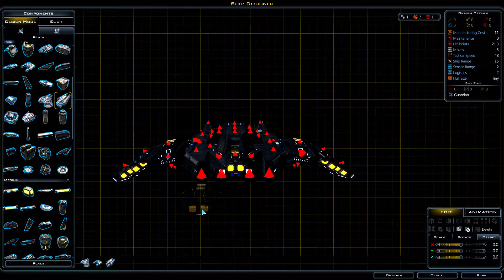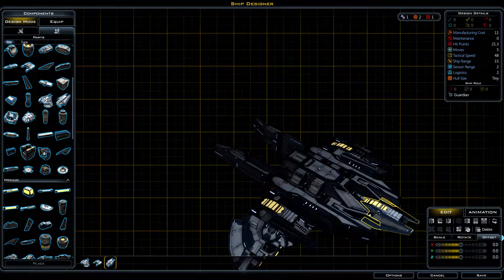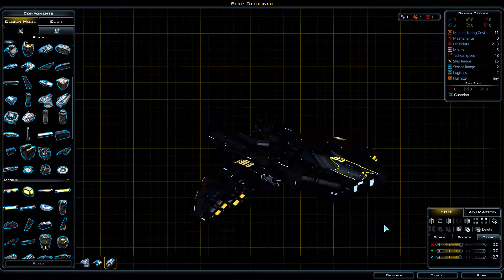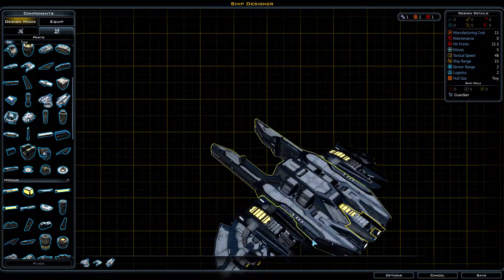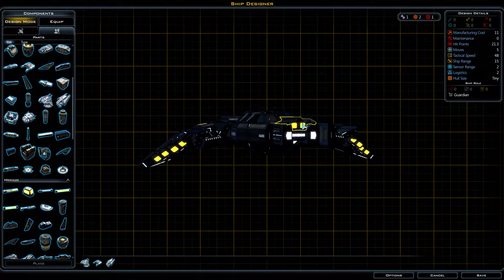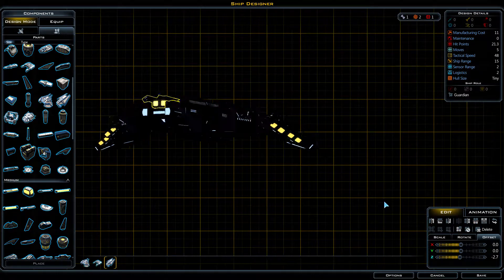I could easily throw something in the back here to serve as an engine component. Do I make that bigger or just sink it in? Because that sinks in reasonably well, I gotta say — that was a nice simple way to fit that in there. Do I need to invert it upside down or do I need a copy of it? Never mind, because apparently making that copy puts it completely out of place.